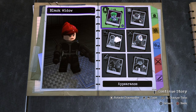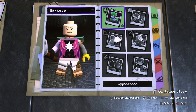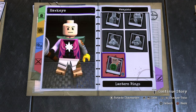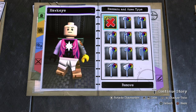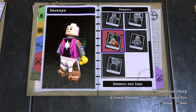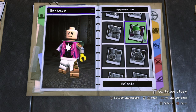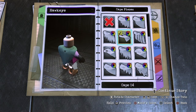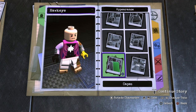So yeah, guys, on to Hawkeye from Avengers Endgame. For this Hawkeye there were a lot more different pieces I had to work with. I think this Hawkeye actually turned out a little bit better — not to say that Black Widow looks bad, but I think this one looks a little bit more movie accurate to the Hawkeye we see in Avengers Endgame. I still think both custom characters turned out pretty cool. This one is not perfect either by any stretch of the imagination.